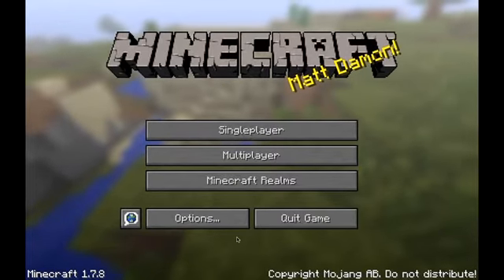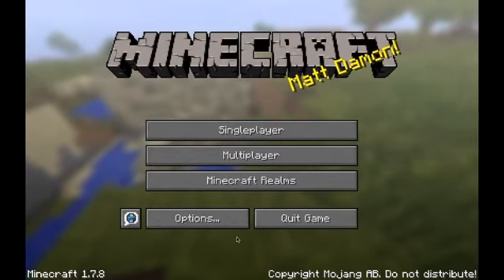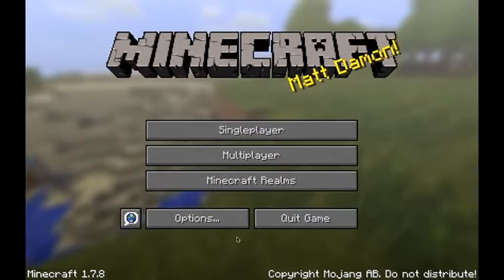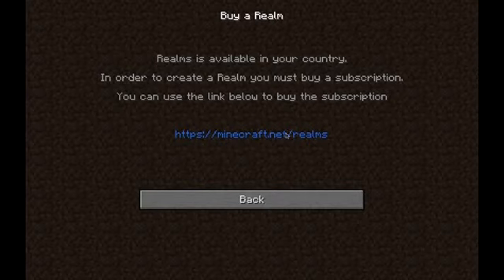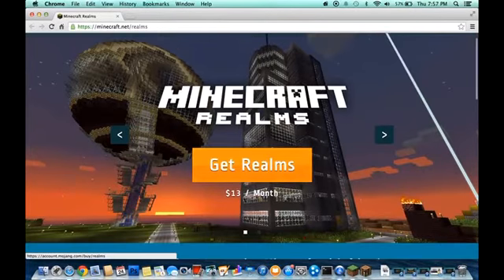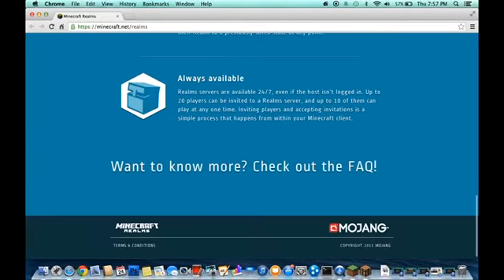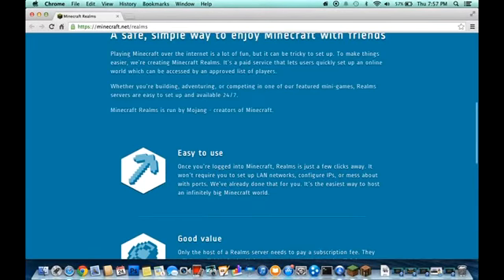Basically it's kind of like a server, and it's completely safe because you can say who you allow to come in and all that stuff. It costs thirteen dollars a month to actually own one. No one has invited me to a realm yet. You can buy a realm — just hit the link and this will pop up, you can hit 'Get Realms.' I'll put the link for you guys.